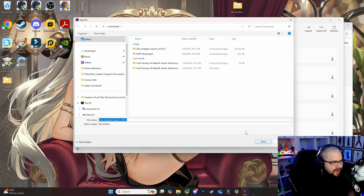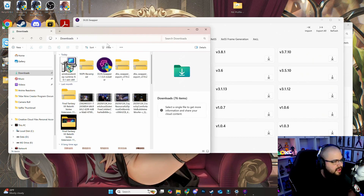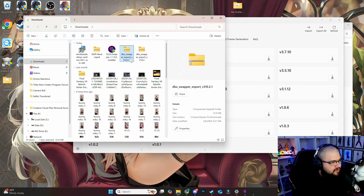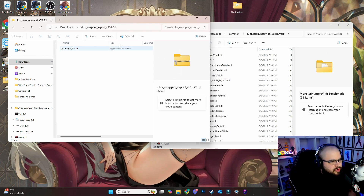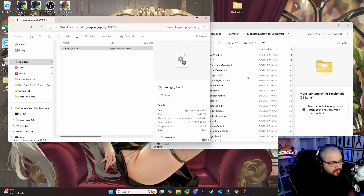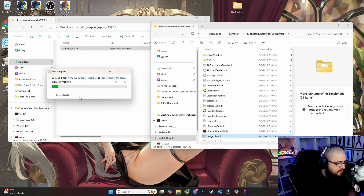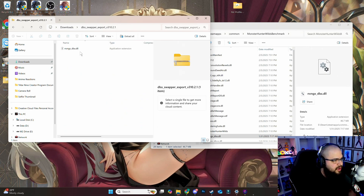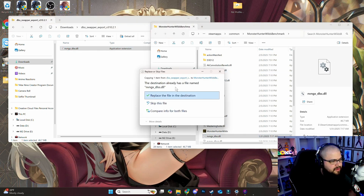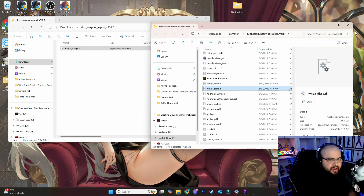Open your downloads folder and find both exported files. The first is the DLSS version 3.10 file — which is DLSS 4. Drag it into the Monster Hunter game folder. It will ask if you want to replace the file at the destination — hit Yes. Do the same with the other DLSS swap file, the frame generation one — drag it over and hit Yes. If you hover over these files now, it will say version 3.10, confirming both have been replaced.